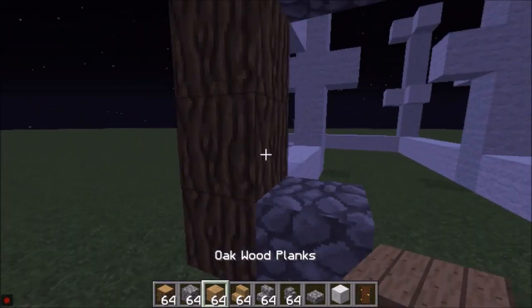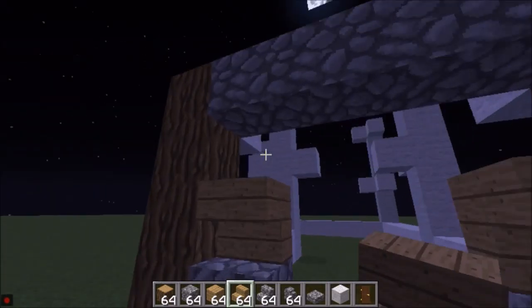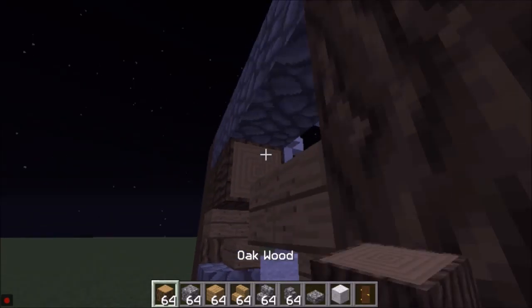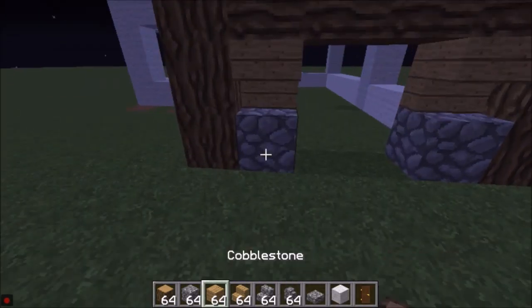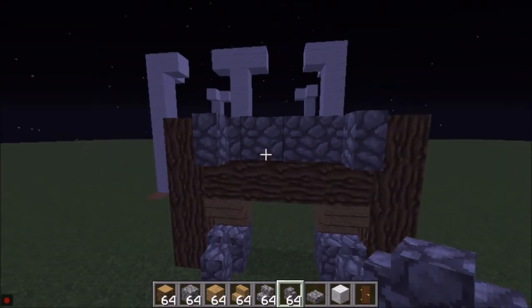And I'm going to put stairs right here. Another one. Just for the design I'm going to do this. And just put a wall in there. You can put it everywhere you want.